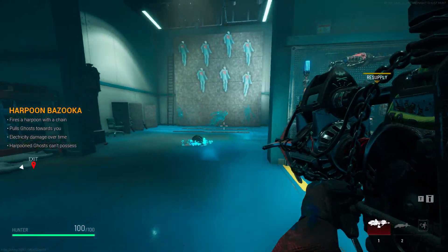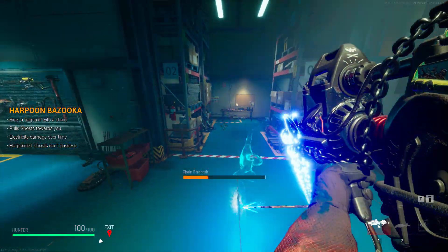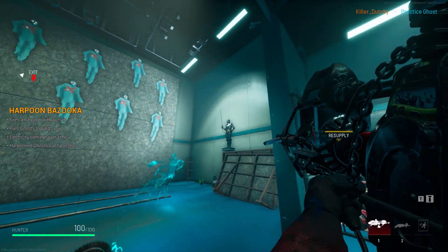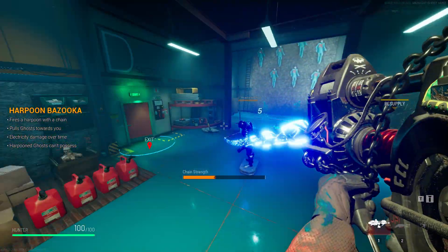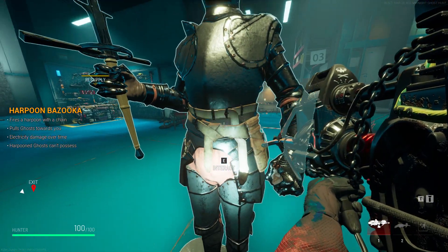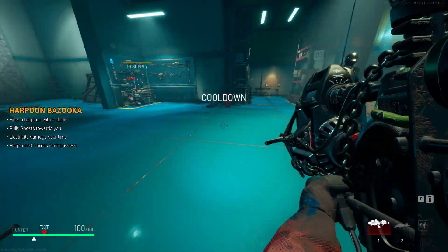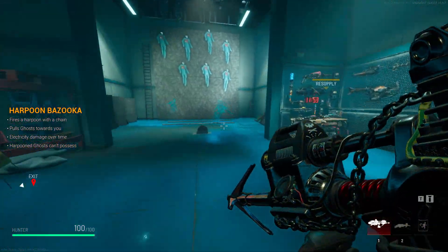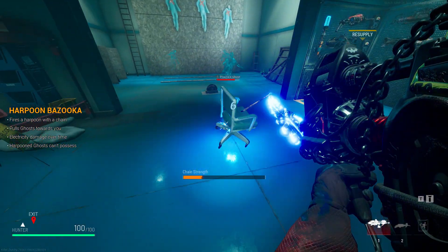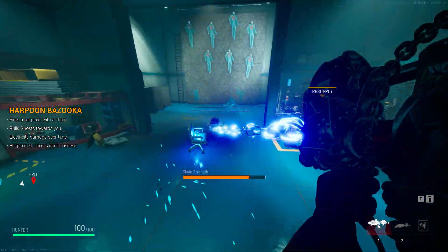Now we come to the Harpoon Bazooka. I recommend one person per team carrying this because it's so good at trapping ghosts. Once you've spotted the ghost you only need to harpoon it once and it'll be stuck to you. It can hit you while you're pulling the chain, but if your friends around you are shooting it that shouldn't be a problem. It's especially good when ghosts are trapped in a prop — like a chair — they can't fight back, giving you a free kill.